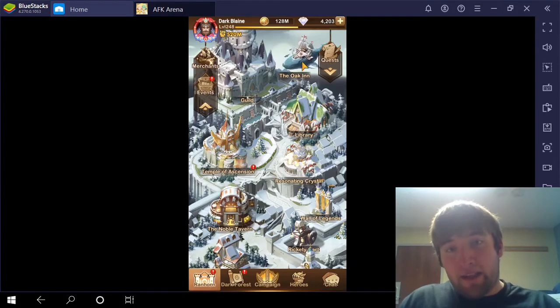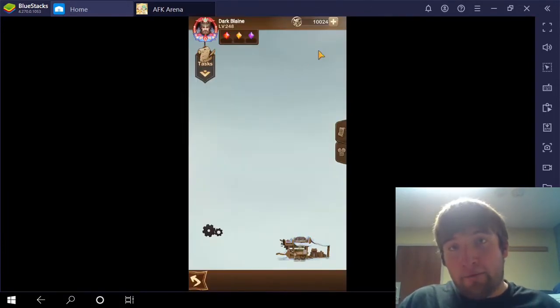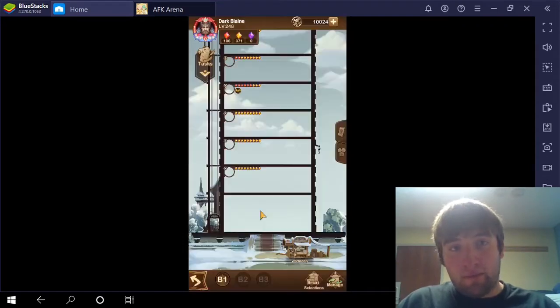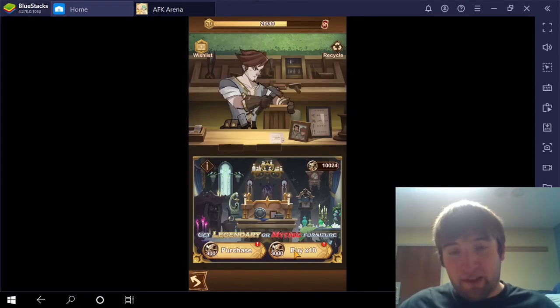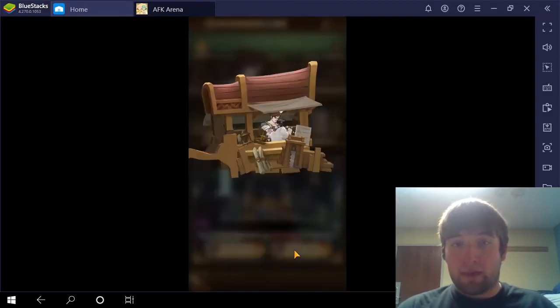So now I'm going to go to the Oak Inn, and I do have 10,000 Poe Coins, so that should give me about 3 Poles in this one. Going to the Workshop, and I'm going to start the Furniture Summons now.